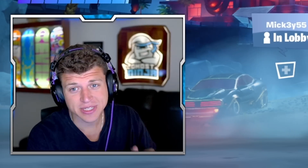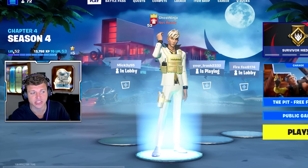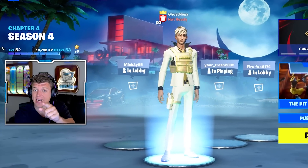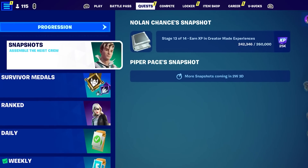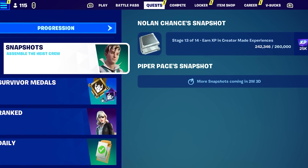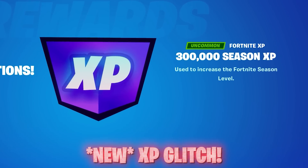I know you guys are trying to level up for Season 4, but you can see I've not bought a single tier and I've already achieved level 52. With the new snapshot quest, you're able to unlock creative XP, but there's an actual glitch in-game that allows you to unlock 300,000 XP on top of that.